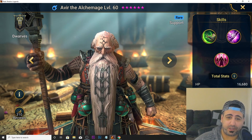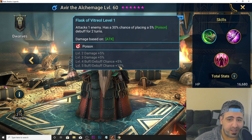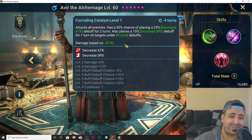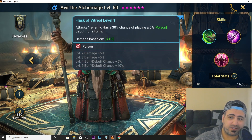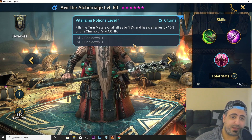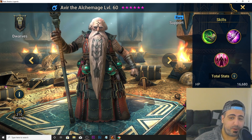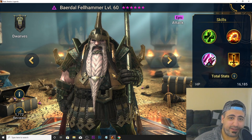First up is Aver Ultra Mage, a support champion. His A1 places poison at 30% chance, 45% when booked — not really helpful for Faction Wars. His A2 is an AoE with 50% chance of placing decreased attack, and places decreased speed if the target is under poison. His A3, Vitalizing Potions, heals all allies by 15% of his max HP. Build him with lots of HP and speed for a good healer. Healers are very important for 63 stars in Faction Wars, so he's an A tier champion.